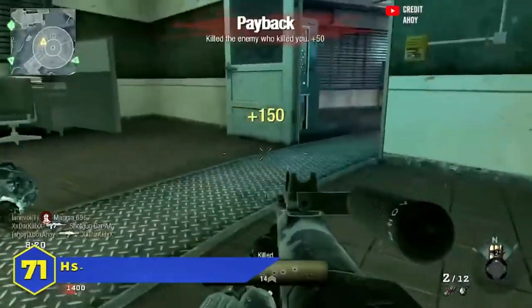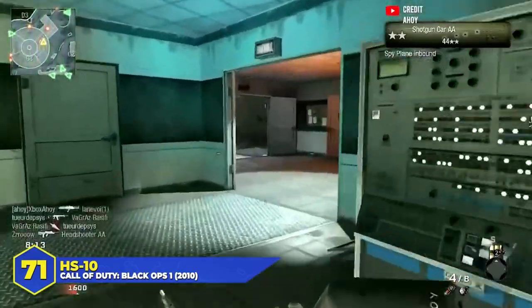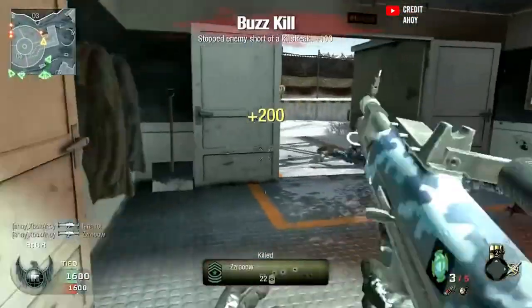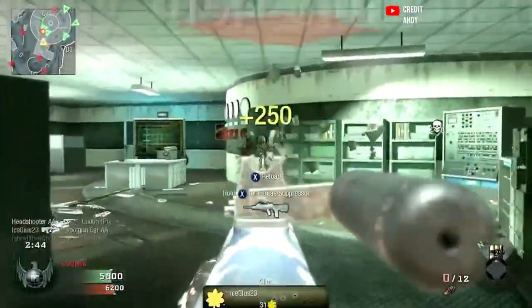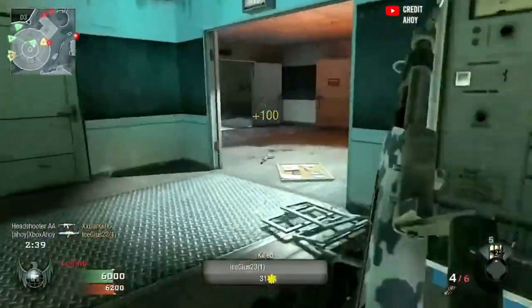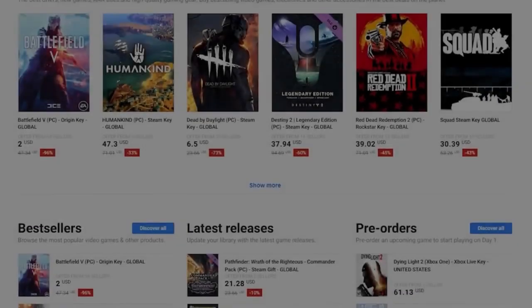At number 71, dead last, the HS10 in Black Ops 1. Did you even know this was a bullpup? It was awful — not useless, but definitely not anybody's first, second, or fifth choice. A semi-auto shotgun that could hold four shells at a time and required individual reloads, it was literally just a worse version of the SPAS. The damage wasn't there, the range wasn't there, the accuracy wasn't there, and the ammo capacity made it more of a liability more often than not.